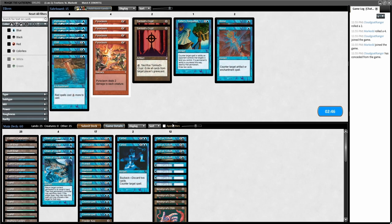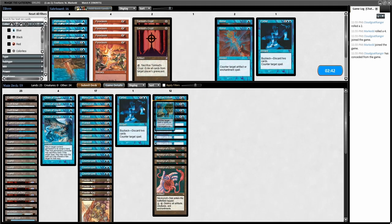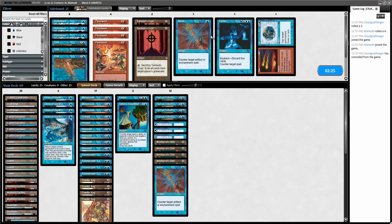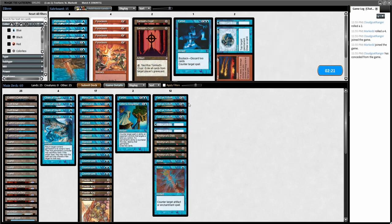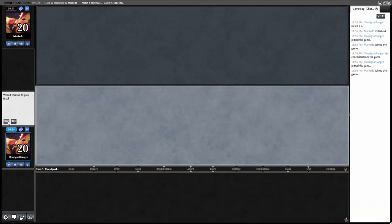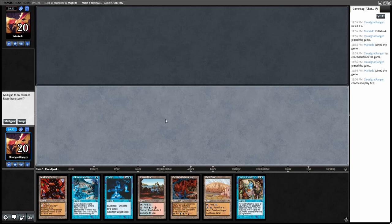We did see Choke — the question is what card does Annul replace? I guess it's better than Fire/Ice, since most of the creatures we've seen are bigger, and if he just has green mana up the River Boa can't be killed. We'll try this. We'll take the play. I guess we can keep this — it's kind of slow and the mana is fragile, but I'll keep it.